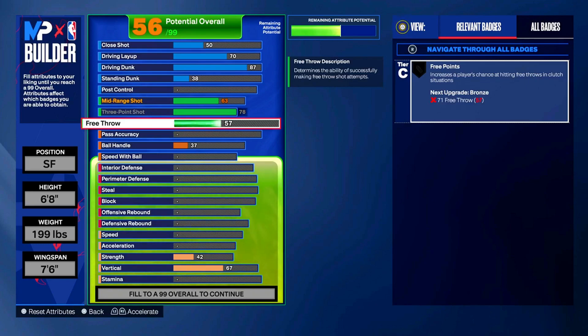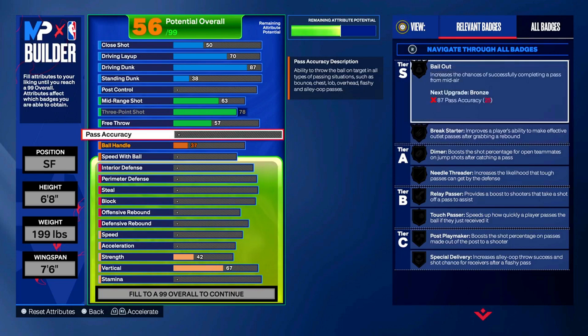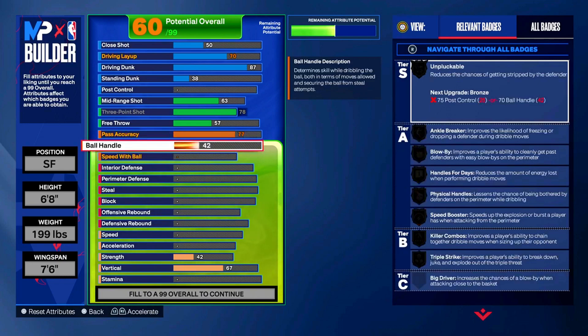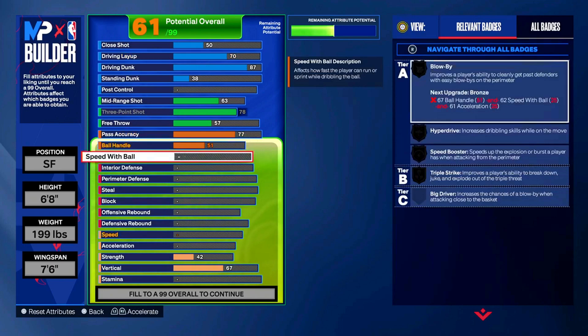For the playmaking category, the pass accuracy is going to be at a 77. We're not going to be the primary ball handler, so we want to make sure if we pass to our guard or the big man we don't get intercepted. Having it at 77 gives you break starter, diamond, needle threader, relay passer, touch passer, and special delivery. For ball handle we're going to keep it at a 51 - your job as a lockdown is to play defense, get a stop, give it to your guard, then sit in the corner ready for a catch-and-shoot. People ball is going to be at a 33.